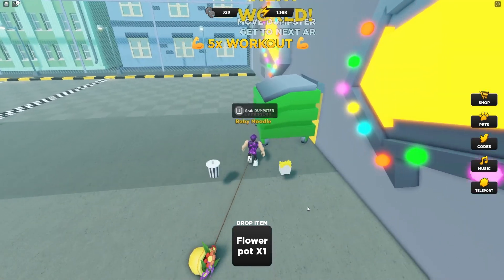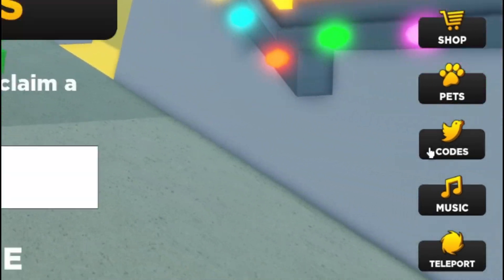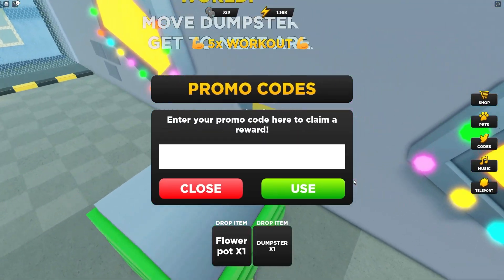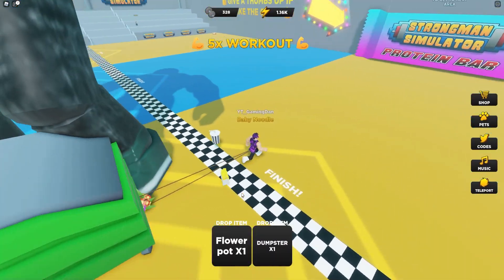If you don't know how to redeem codes in Strongman Simulator, what you're going to want to do is go to the right, click on message codes, and then the code window will come up. These are in no particular order, so let's just get into it.